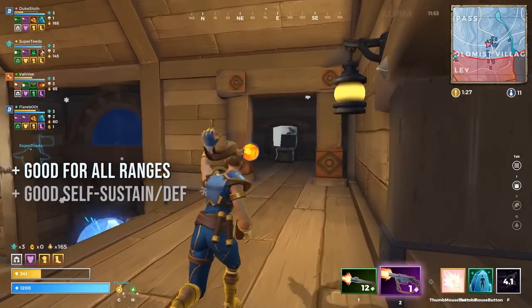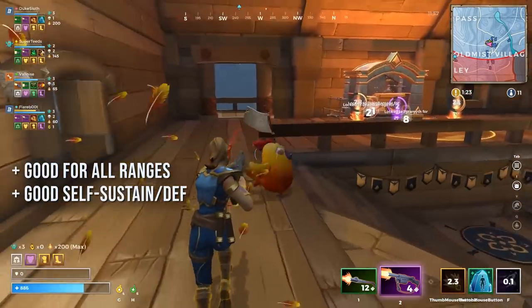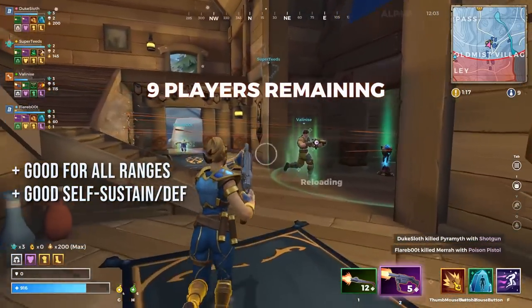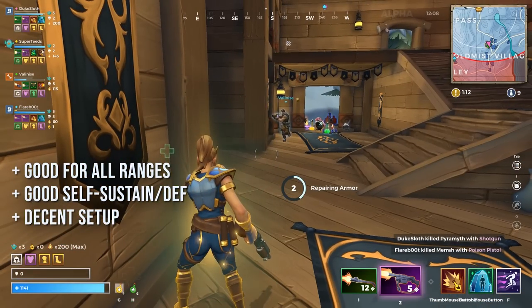The mage is also pretty solid at self-sustain and defense, with multiple abilities that can in one way or another protect her from incoming shots or projectiles. And last but not least, depending on which abilities are leveled, she also has a solid amount of setup with her explosive flask.